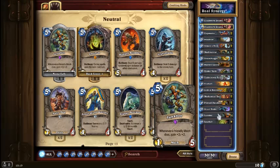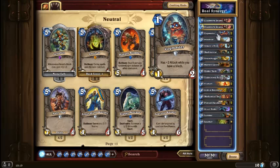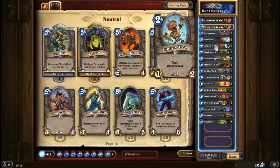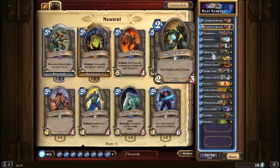From last time, you might have seen Sludge Belcher in the deck — I have changed that now, because I think Junkbot would replace Sludge Belcher really nicely, especially considering we've got cards like Cogmaster, which isn't really useful after a certain point, Clockwork Gnome which is weak anyway, Annoy-o-Tron, and Mech Warper — once they've drained all their usefulness.